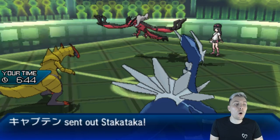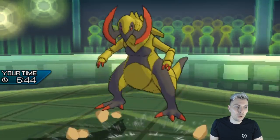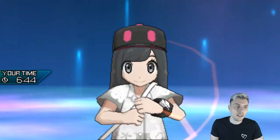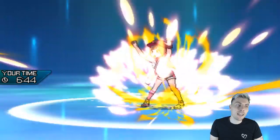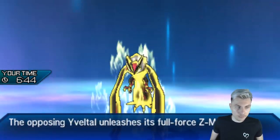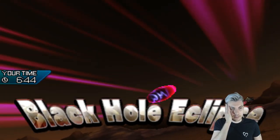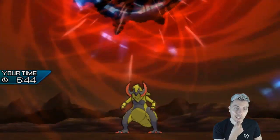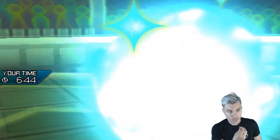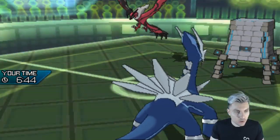Gengar is going to switch out. Stakataka! We like that. Can we pick up the knockout? Stakataka is just too bulky. There's a Z-Move — where's it going? Is it going into Haxorus? If it's into Dialga, I think we take this — it should just proc our Wiki Berry. It is going into Haxorus. I don't mind this, to be honest — we're getting our Trick Room up. Haxorus in Trick Room is no good, so our opponent's kind of doing us a favour. Trick Room is set up.